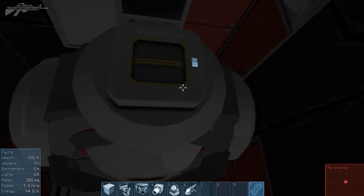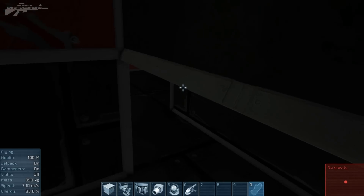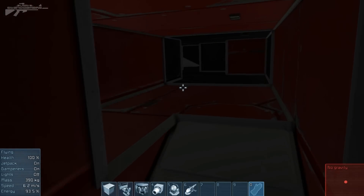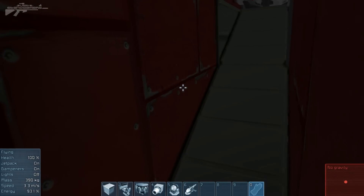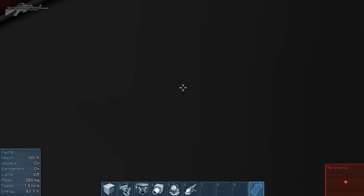We've got some empty, creepy cabins inside. The environment with the new sounds is very immersive. Checking the generators — there's a little bit of uranium left to keep the lights and electricity going. The ship appears to be mirrored on both sides. Checking the back, there's a cockpit here as well, followed by another one.